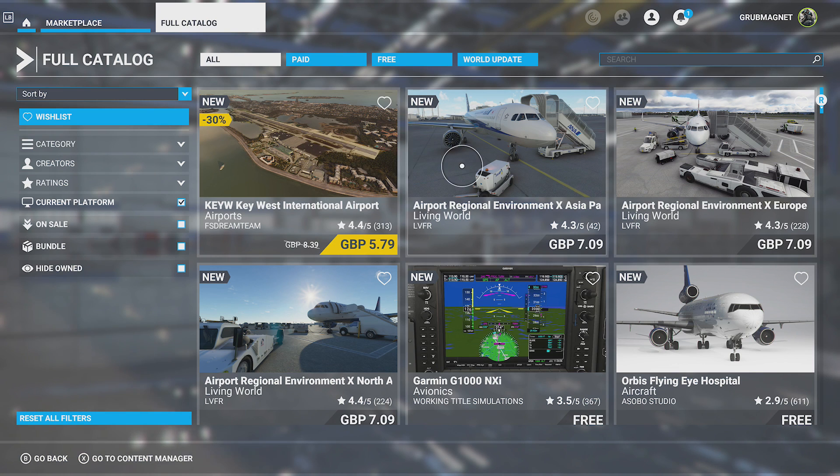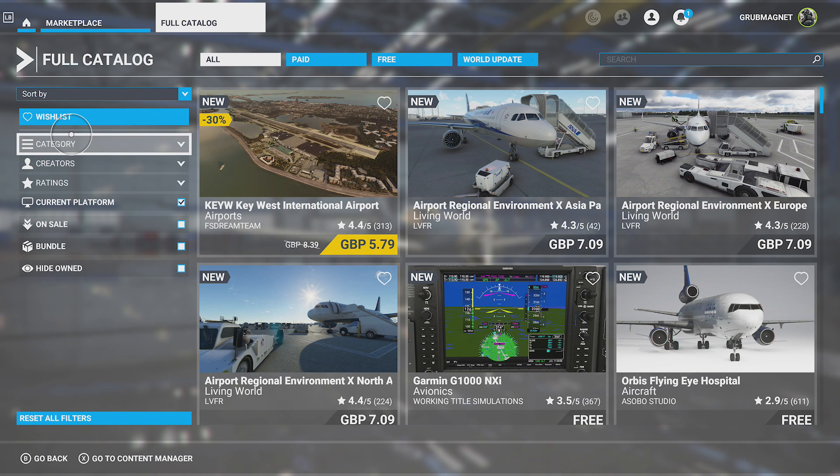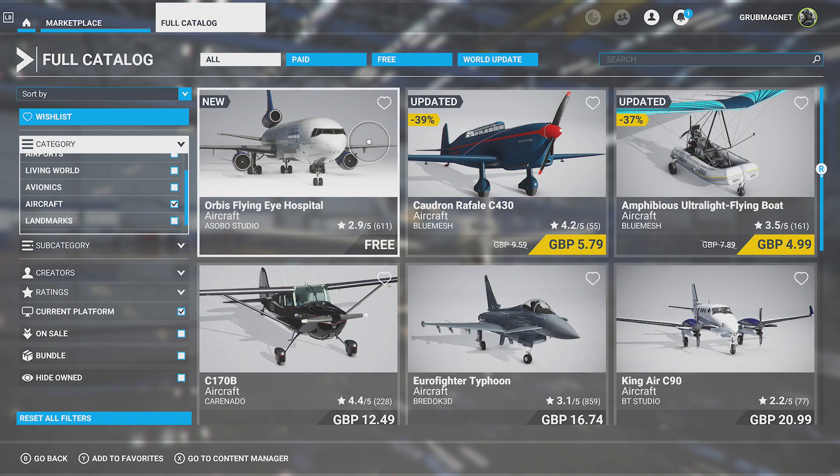In the full catalogue I'll give you some highlights of new stuff that's been added — so you can see here Key West International Airport, it's yours for £5.79. There's some stuff that's free which we'll go through in a minute, but on the filters you can change things like the categories. If you're interested in aircraft for example, you can go down to there — I'm using the right stick to browse the right bar and the left stick to move the cursor — click A on aircraft and you can see the different aircraft available to buy.